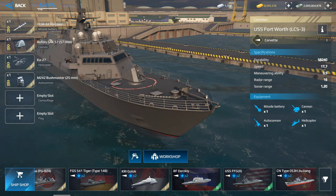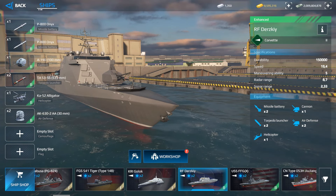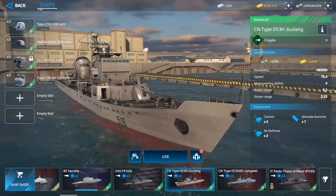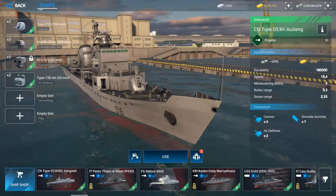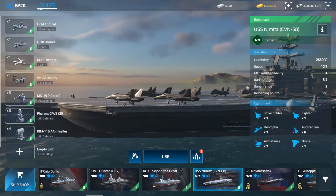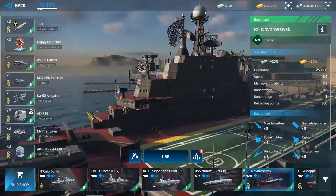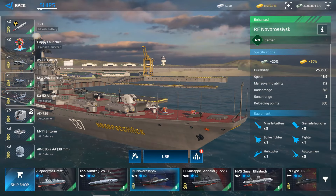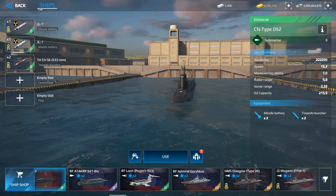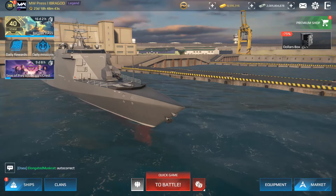At Tier 2 you get access to a lot of new weapons, new warships, and new equipment. You will be able to use aircraft carriers, jets, drones, helicopters, and equipment from many nations. You will also be able to use submarines, and there are even ekranoplanes available.